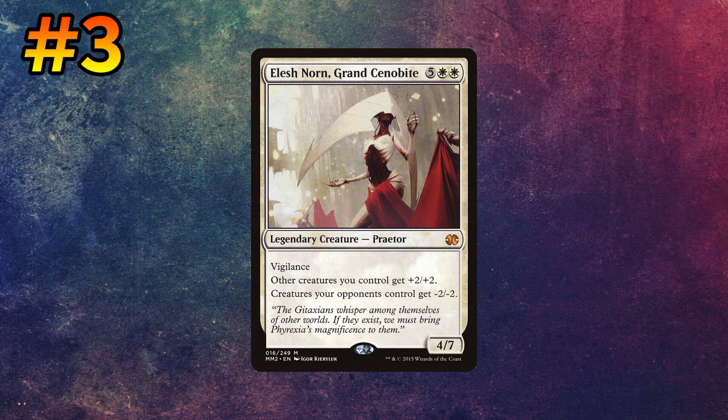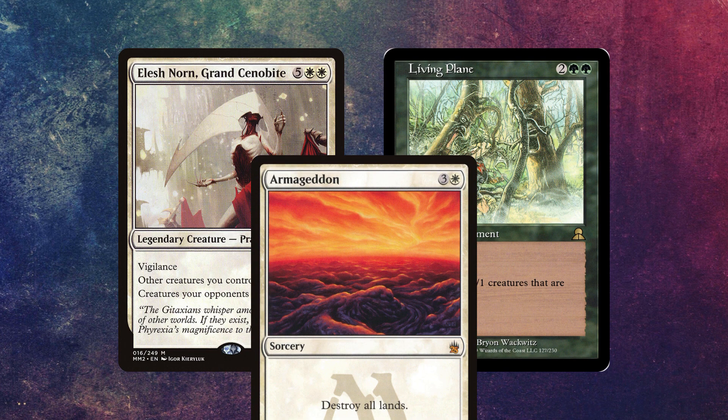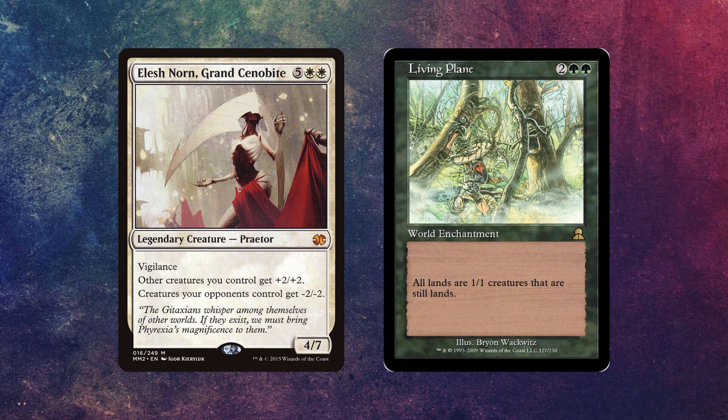The most viable pairing for Elish Norn is Living Plane, an enchantment that costs two generic, a green, and a green, that says all lands are now 1/1 creatures. What that does is make all of your opponents' lands die and be destroyed as a state-based action. The difference between this combo and, say, an Armageddon, is that with Armageddon your opponents can slowly rebuild their lands bit by bit. With Elish Norn and Living Plane, that's just a hard lock — all of their lands die, and any new land they play just dies immediately because of the state-based action.